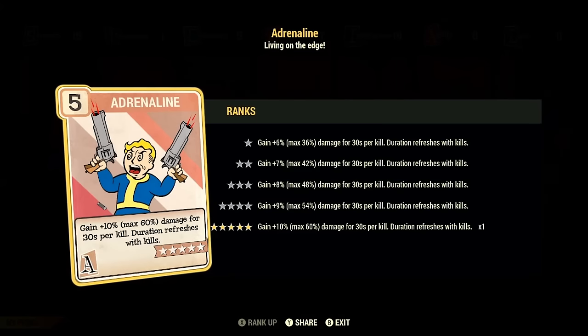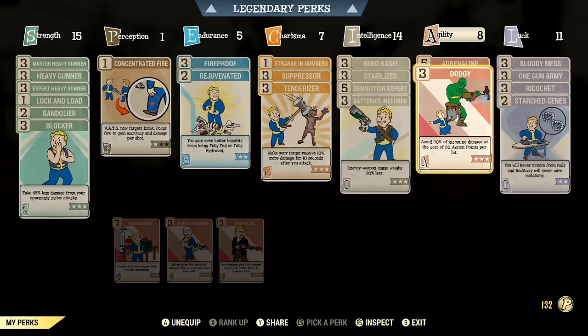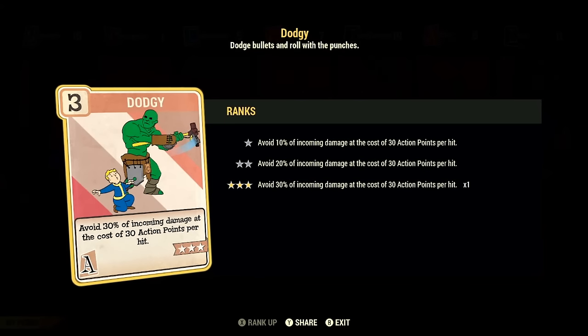In Agility we have max rank of Adrenaline. At max rank we gain 10% extra damage per kill, maxing at 60% extra damage, lasting 30 seconds and refreshing every kill. Then we have Dodgy — one of the best perks that actually works in power armor for tanking. A lot of damage-resistance perks like Barbarian or Evasive don't work in power armor, but Dodgy does. You avoid 30% of incoming damage at the cost of 30 action points per hit, with a slight cooldown. With this perk you'll be a lot more tanky.